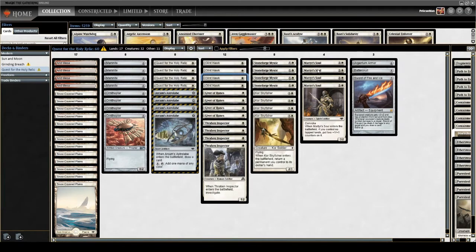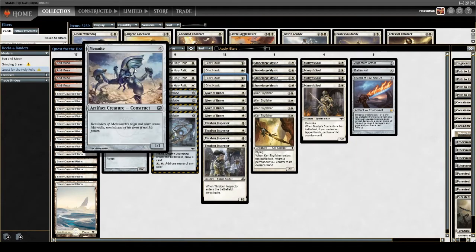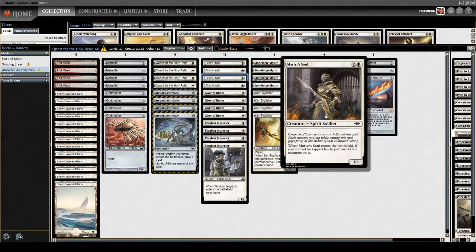Our last creature is Martyr's Soul, which is new from Modern Horizons. This guy kind of ends up being free if we get to do some shenanigans with our one and two drops. It also leads into a mid-range plan because it can be a 5/4 relatively easily in this deck.